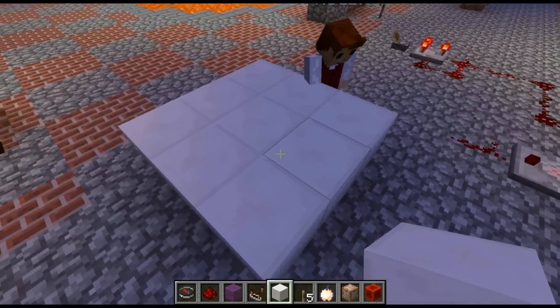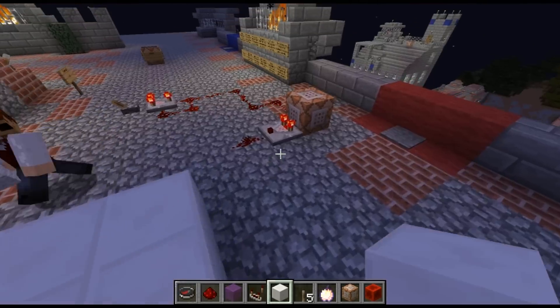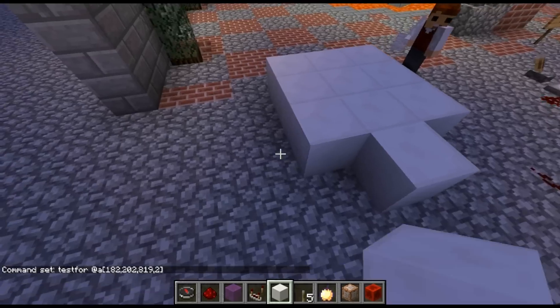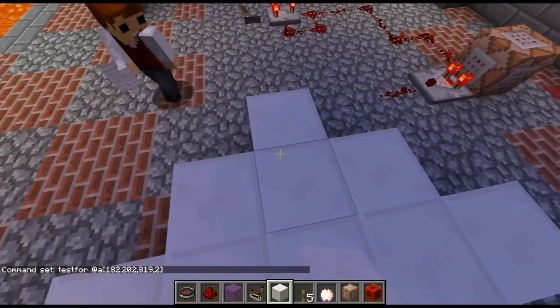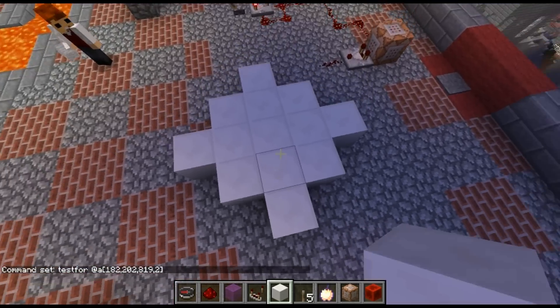But then you can also go under, right? Like if it's checking right at the height of this block right now, it's like this. If I go one higher — if I go 202 — it's checking this.